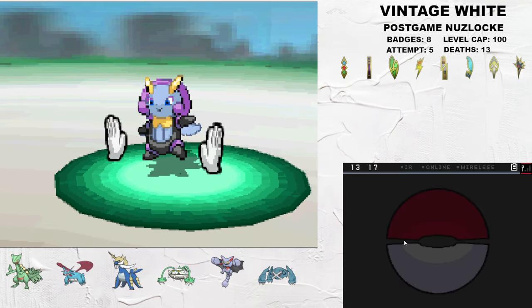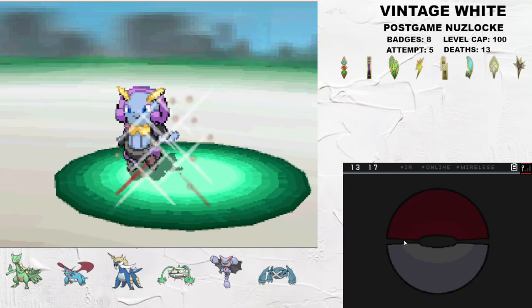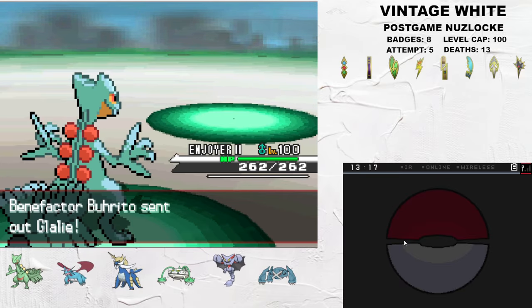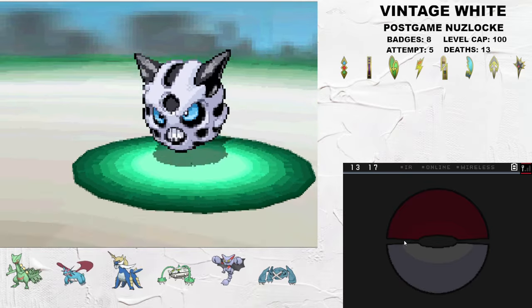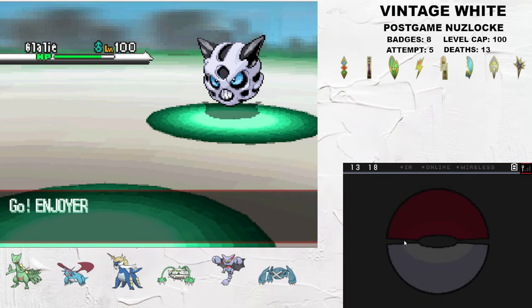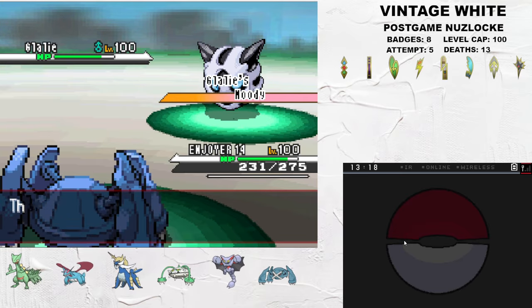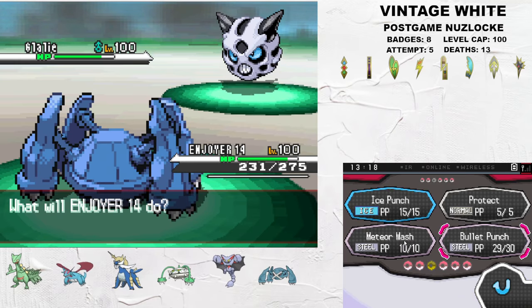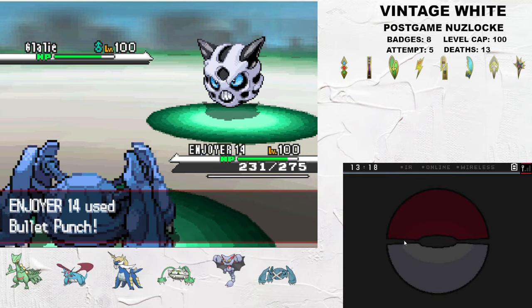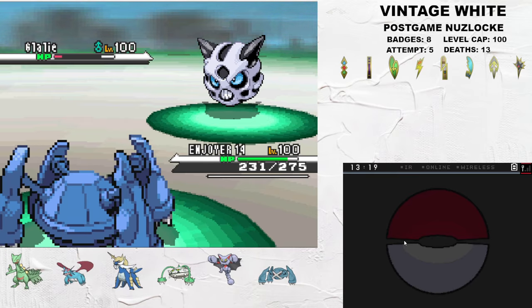Sceptile Fake Outs the lead Illumise to break the Focus Sash, and takes the kill on the Bug-Psychic type with Bug Gem X-Scissor. Glalie comes in and I U-Turn out into Metagross. Metagross sits on this thing, so we're not super worried about a Focus Band activation. Moody does make this a little scarier, just because it can boost evasion, and we actually do get a miss on a Bullet Punch. But eventually I hit through and exorcise this RNG demon.